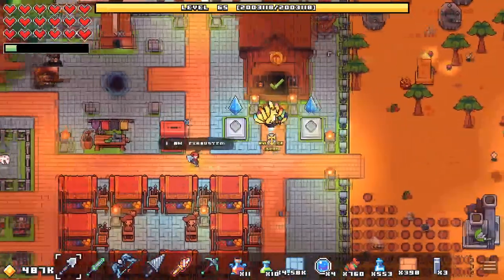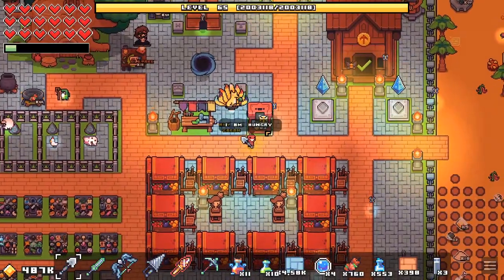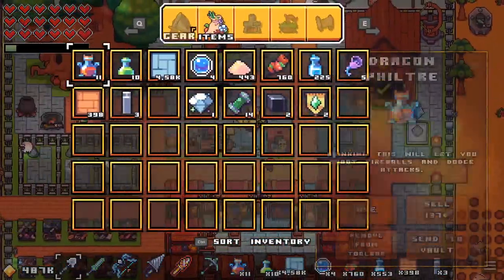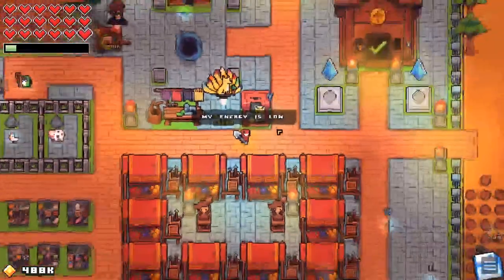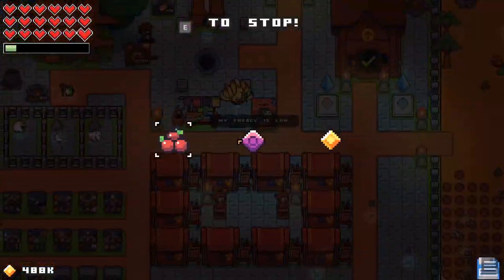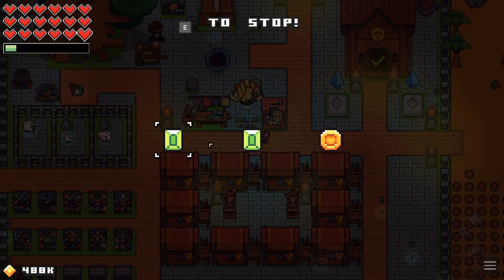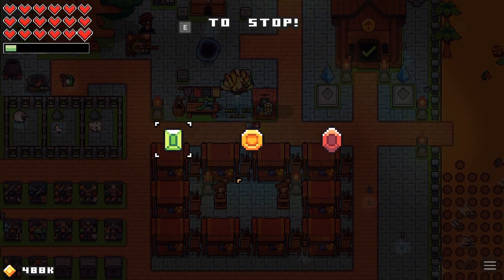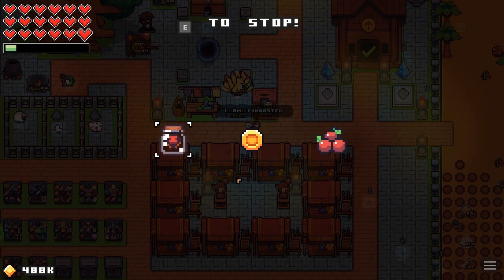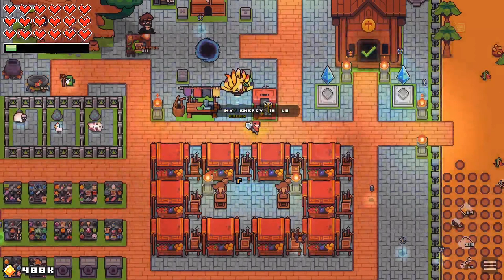Before you go, I do want to mention that you can also get the artifacts through this machine — the slot machine. You can get one sometimes, but honestly it's very rare. I've played this machine a little bit and still haven't seen an artifact. Apparently it can drop here, but I think it's just more of a time waste than a valid way to get it.